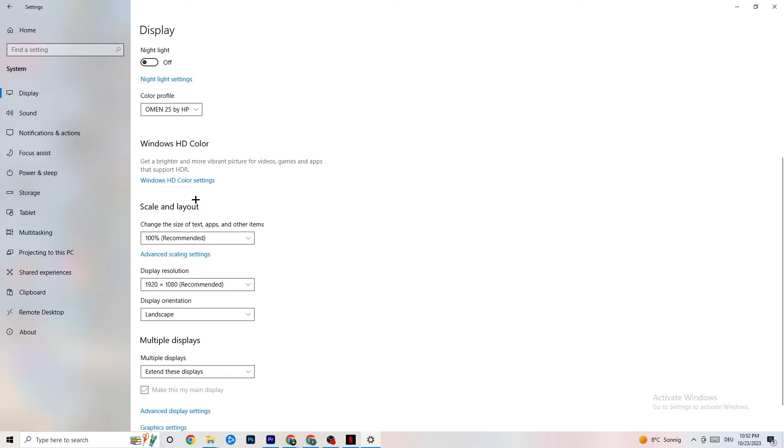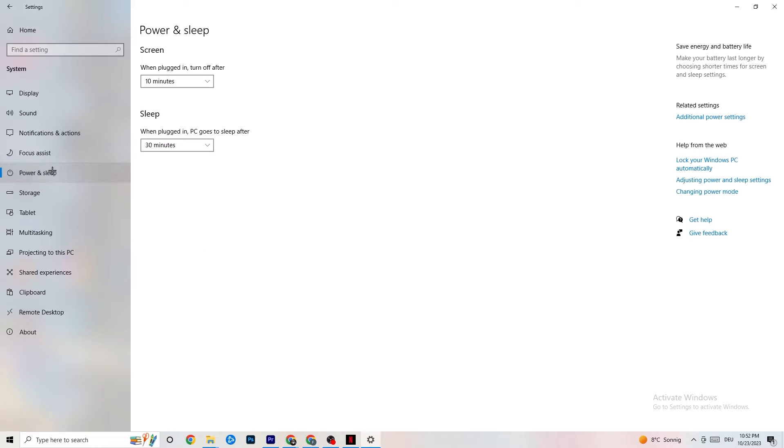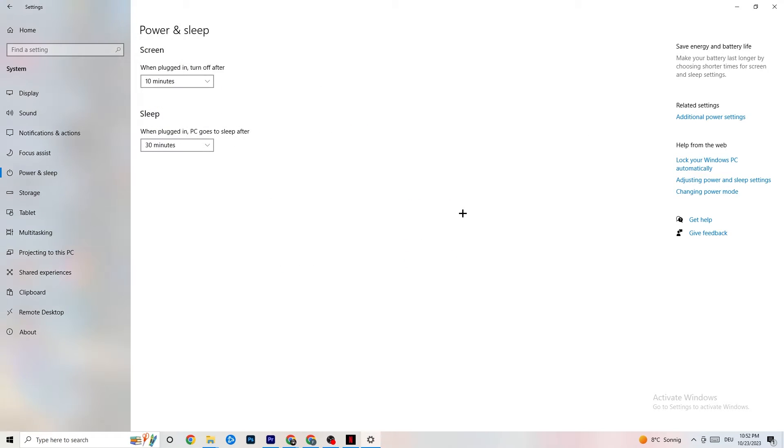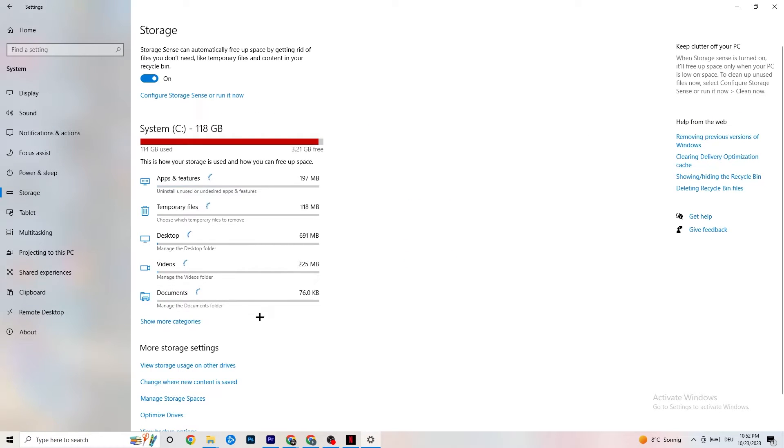Next, go to Power & Sleep and click on Additional Power Settings. This is different for every PC — for me it's Balanced, for some it's High Performance. Try them out and check which runs better on your device.